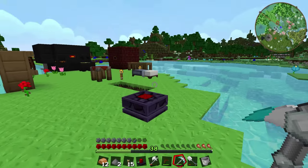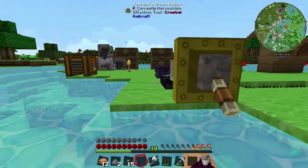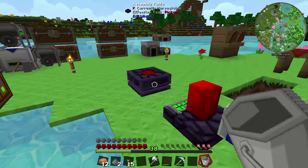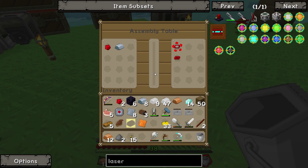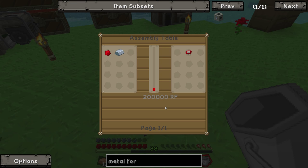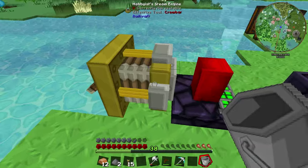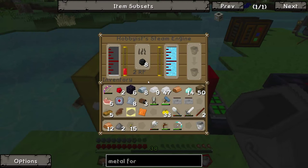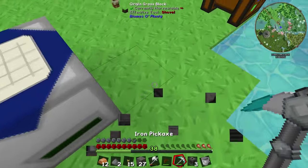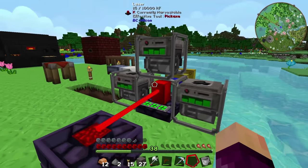I'm only going to make one laser for now. Let's place the assembly table and the laser, turn the engine on, put some fuel in, and this should start producing power. We can put some redstone and iron in there to make an iron chipset. It does require 200,000 redstone flux in order to run. This thing produces 16 RF per tick — which is times 20 per second — so it's going to take a real long time. I might also surround the laser with all the survivalist generators as well, to push as much power as possible.